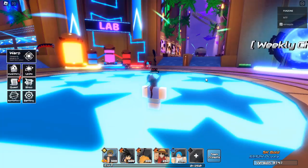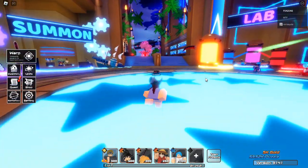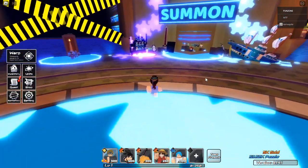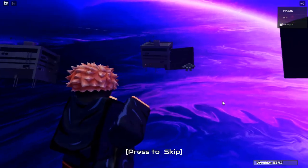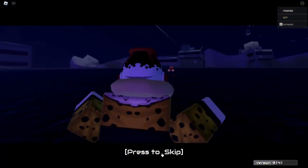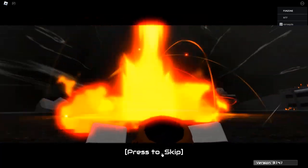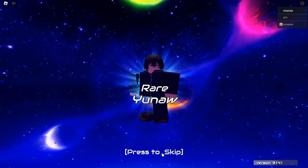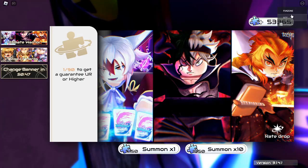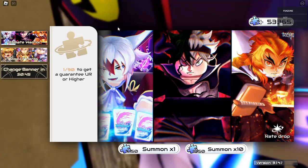How to redeem codes: Redeeming codes in Anime World Tower Defense is simple. Follow these steps to claim your rewards. Launch the game — open Roblox and select Anime World Tower Defense from your game library. Access the code section — look for the settings icon or a dedicated codes menu in the game's interface. Enter the code — type in the code exactly as listed, case sensitive, and hit enter. Claim your rewards — once successfully redeemed, enjoy your new items, resources, or boosts.